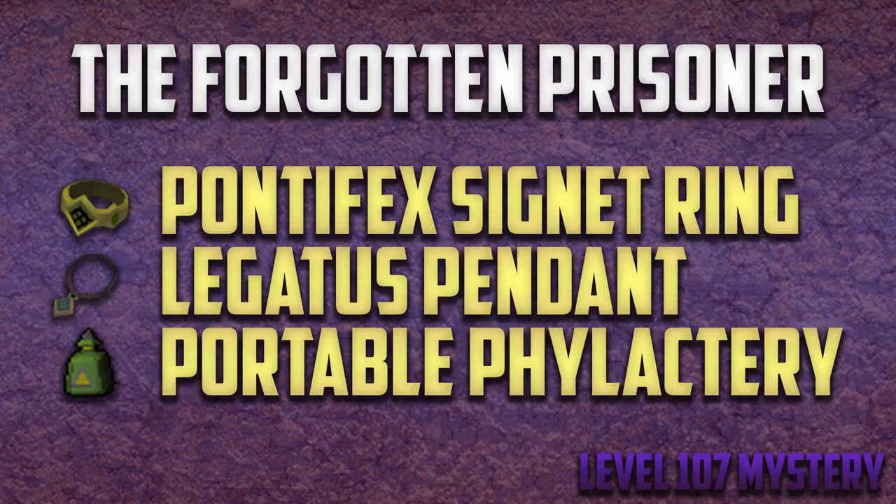The next mystery is the Forgotten Prisoner. You can do this mystery at level 107. This mystery requires the Time Served mystery to be completed, plus a restored Pontifex Signet Ring artifact and a Legatus Pendant artifact. The ring can be excavated at the level 58 spot behind the red barrier, and the amulet at the level 47 spot — the Presidio Remains — the same spot where you got the timepiece artifact. Chances are you're level 107 and should already have them on your tool belt.